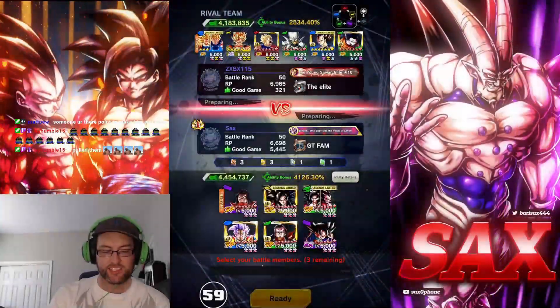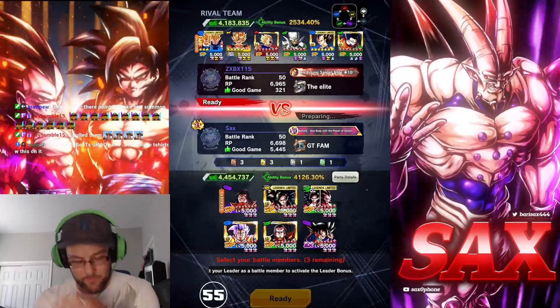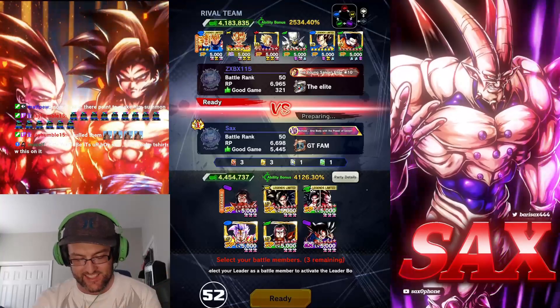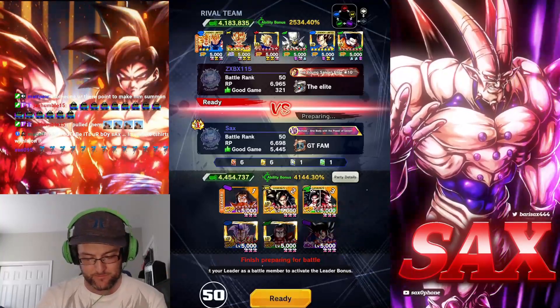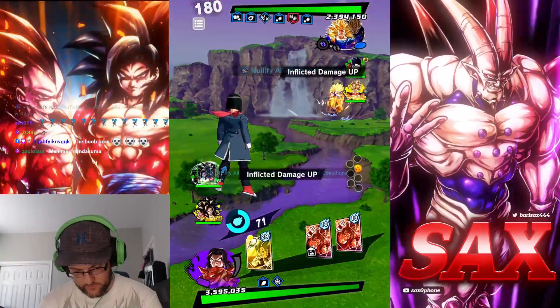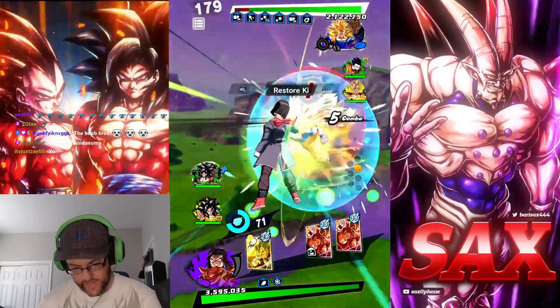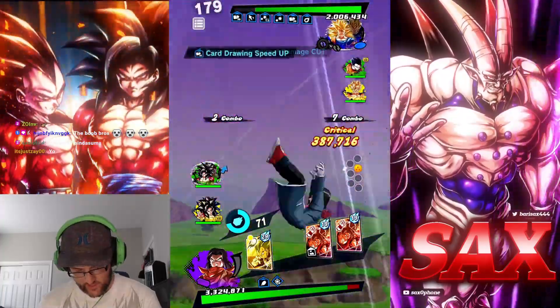First match - we're going up against exactly what I wanted, the Boo Bros! He's got a nuke Majin Vegeta. This is gonna be interesting, but we love it. Let's go right away. He doesn't have blast armor here, but he has blast armor on that one.